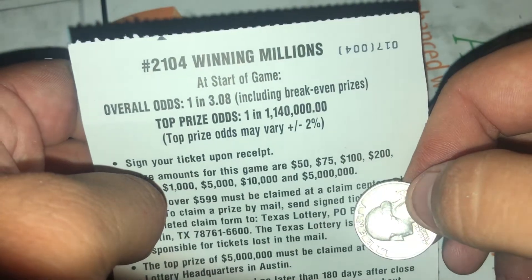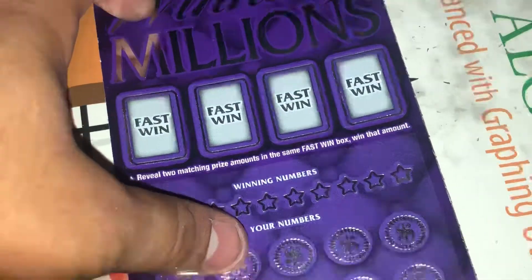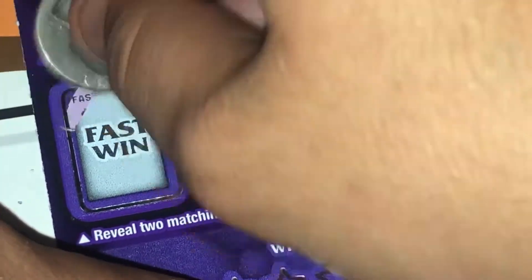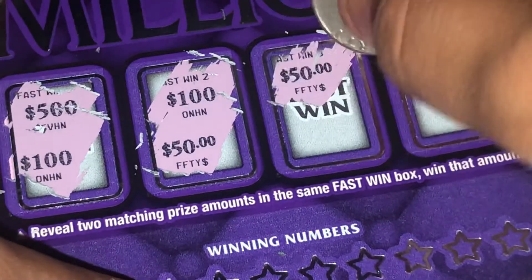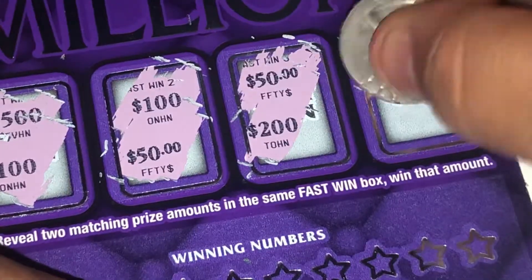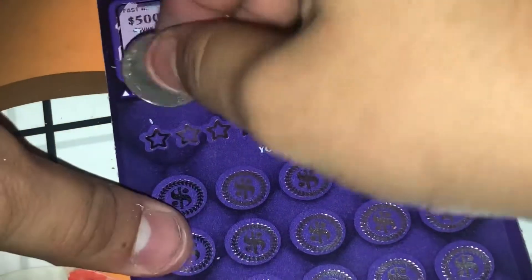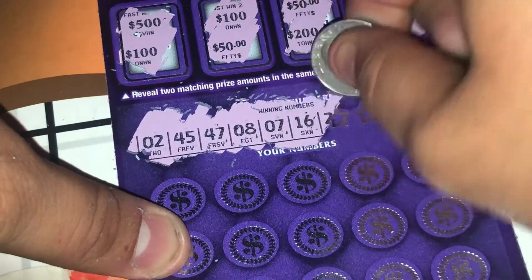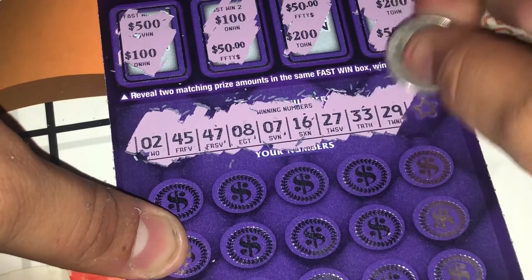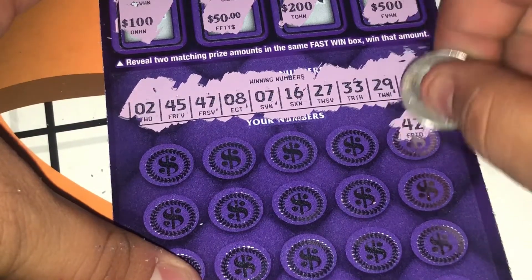Odds on this of breaking even — overall odds is 1 in 3.08 — pretty good odds. So we're going for the fast wins: reveal two matching amounts. 500, 100, 150, 50, 200, 200, 500 — nothing on the fast wins. Let's go for the winning numbers: 2, 45, 47, 8, 7, 16, 27, 33, 29, 23.